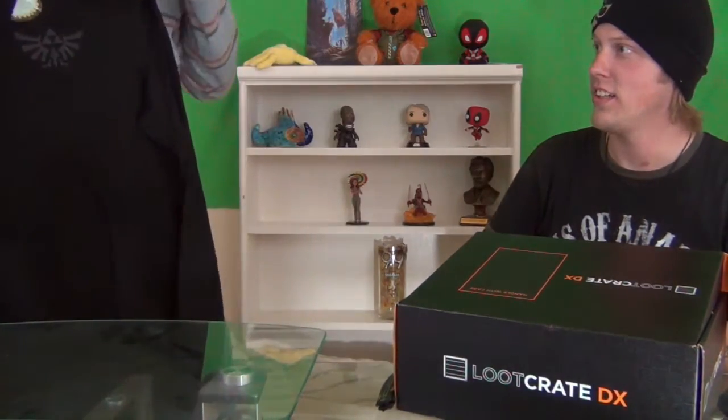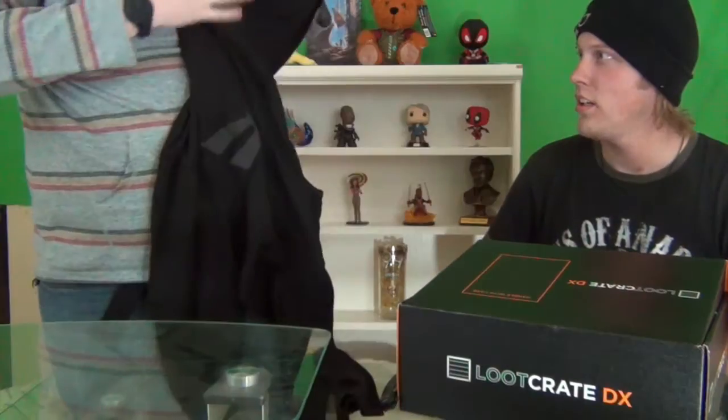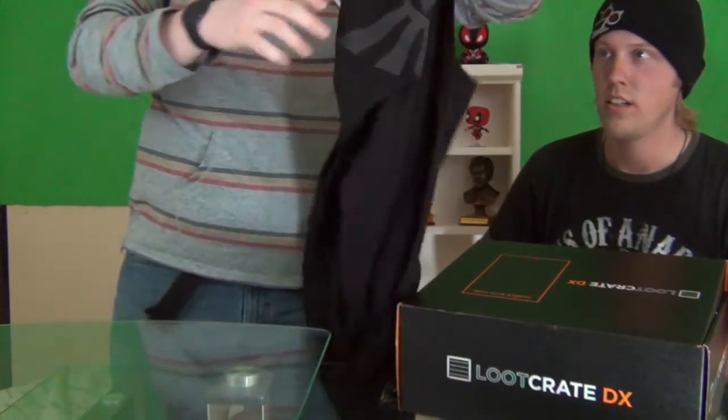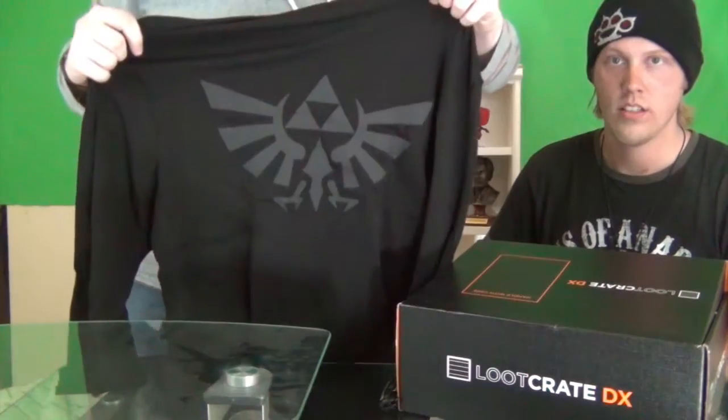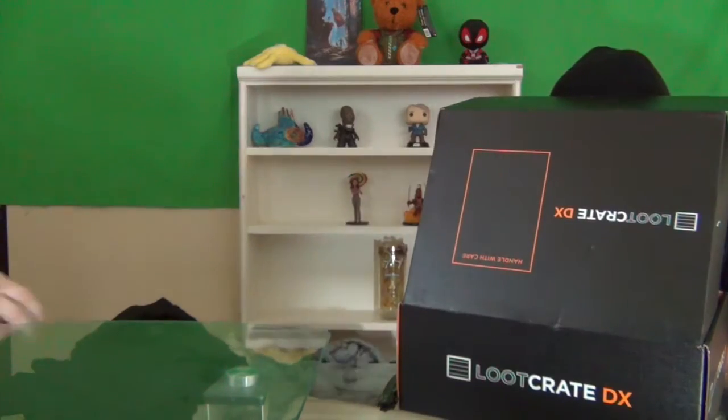Oh, that's legit! Oh my God, it has something on the back too. Nice! This is a long-sleeved shirt — there's the Zelda sign, it has a hood, and on the back it also has the Zelda sign, except bigger. And then the hood goes over. It's a shirt hoodie — that's awesome! Seems like pretty good quality.